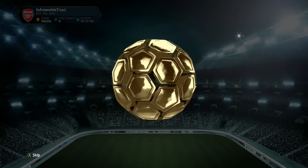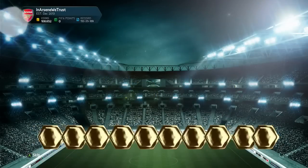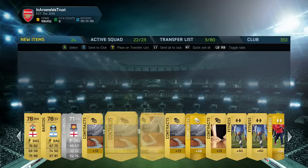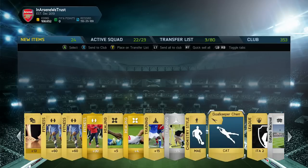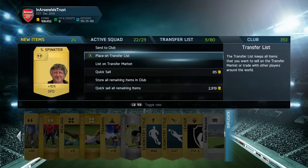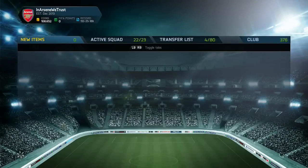Let's see what it's going to give us. We get Jadson — just one of those players that pops up every now and then just to wind you up. We get ourselves a Roger Johnson for West Ham as well, a fitness card, yet more chemistry styles. About as useful as a sphincter to me in this pack. Let's move on.